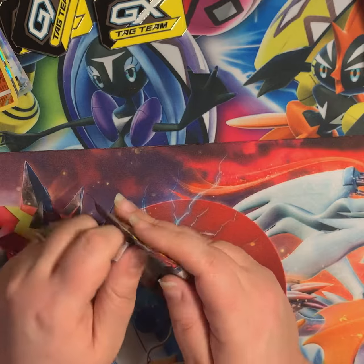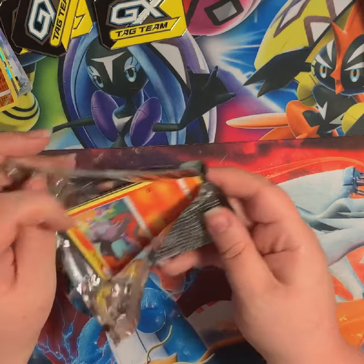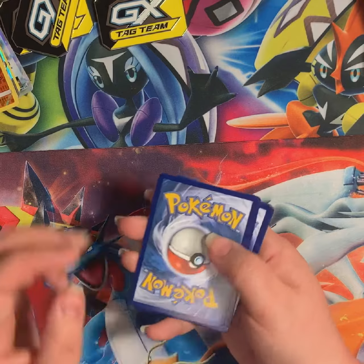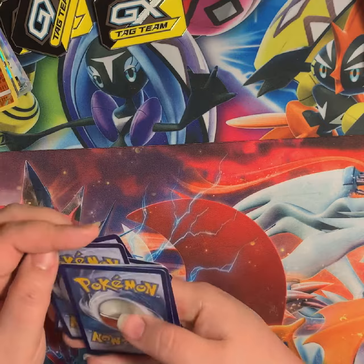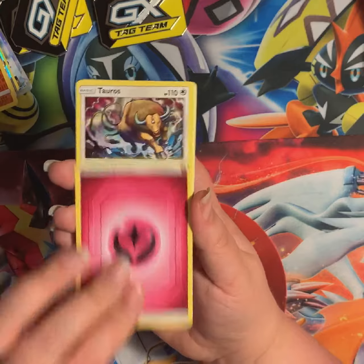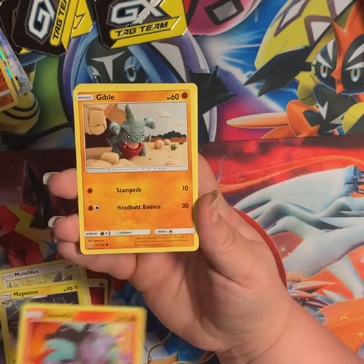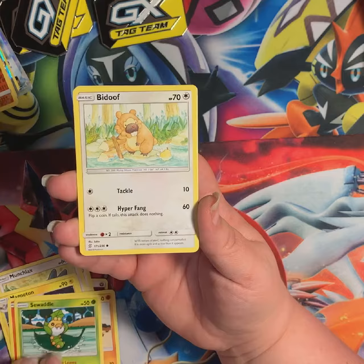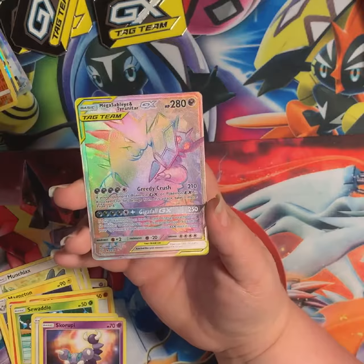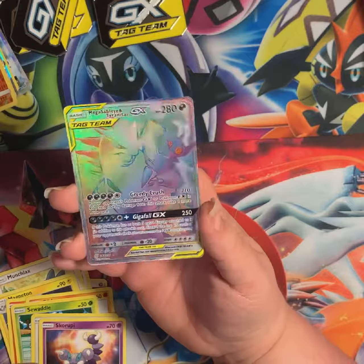Probably not, but I guess it could happen — that would be exciting, I might have to yell a little. I'm gonna guess Psychic — nope, it's Fairy. Munchlax, Magneton, Salandit, Gible, Swadloon, Bidoof, Skorupi, Alolan Grimer, and Mega Sableye Tyranitar GX! When I saw that I was like — no way, did we seriously pull it? Oh, not the Mewtwo — that would have been so neat.